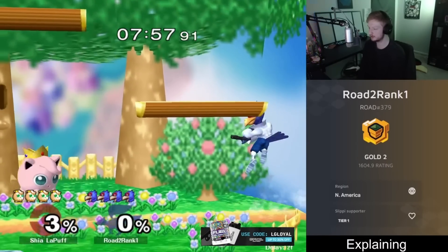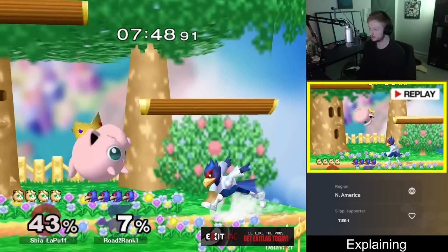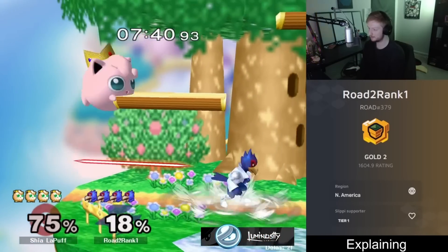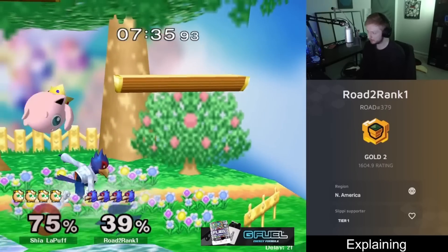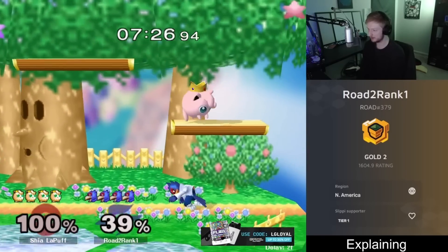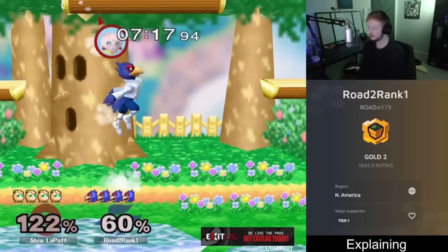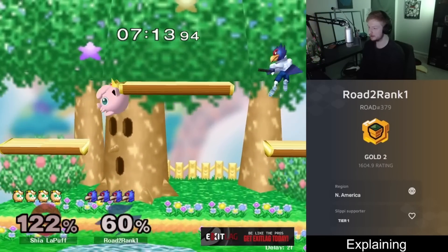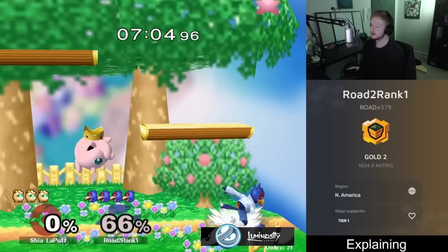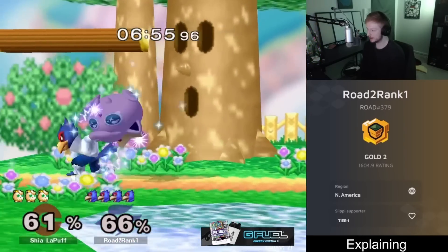We'll do similar lasers to protect the top platform. See how hard it is to move into Jigglypuff in the air — I did an approaching laser and they just did a forward air that clips your head. One thing people don't emphasize enough is protecting your percent at low percent. Up throw down air starts killing around 90% if you can get them on stage. At zero, up throw rest won't kill from center stage on Dreamland — that's the luxury you have.